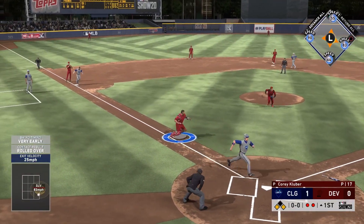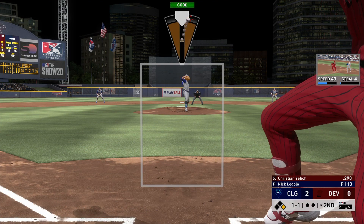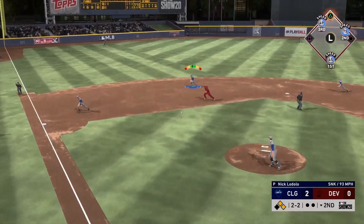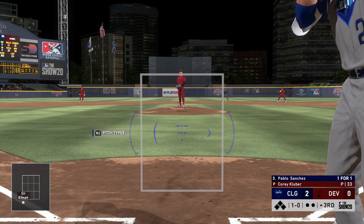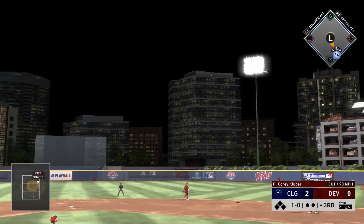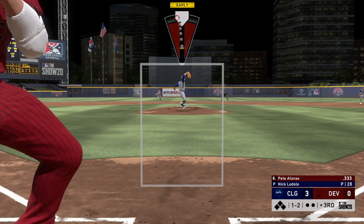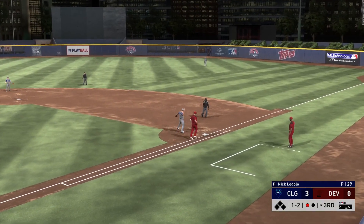He kept me off balance with the slurve but somehow I got on first base with Mike Trout and scored two runs on some crazy hits in the first inning — sometimes it's better to be lucky than good. Later we get a double play ball hit right to shortstop Pablo Sanchez, who makes the play with diamond fielding. This card is amazing — over 100 contact, over 100 power versus both sides, 94 vision, 90s discipline and clutch, 91 fielding, 93 reaction, 94 arm strength, and 84 speed.